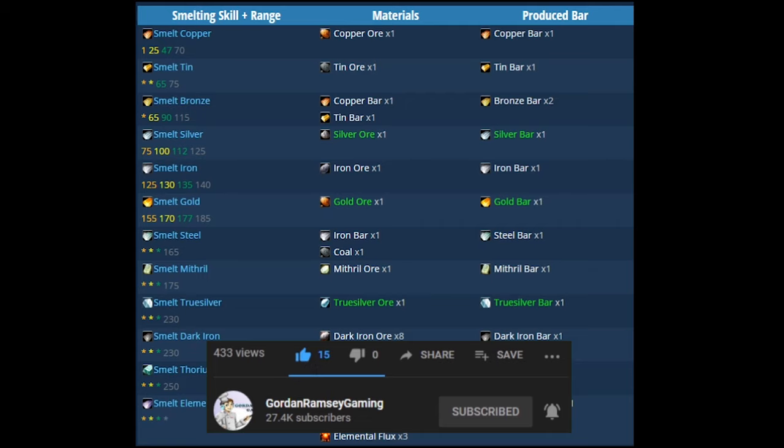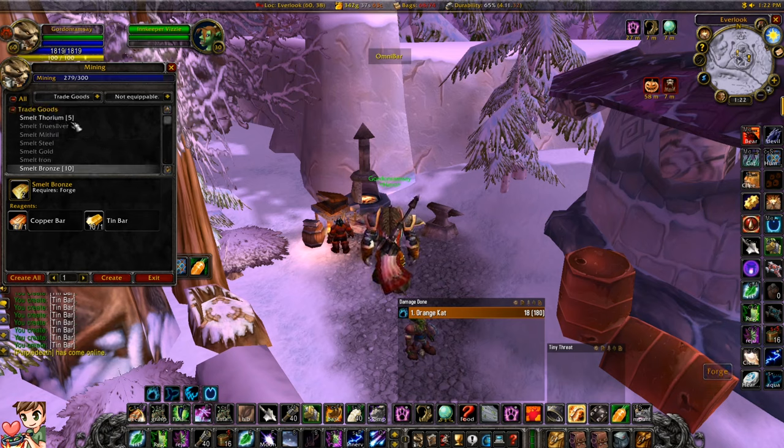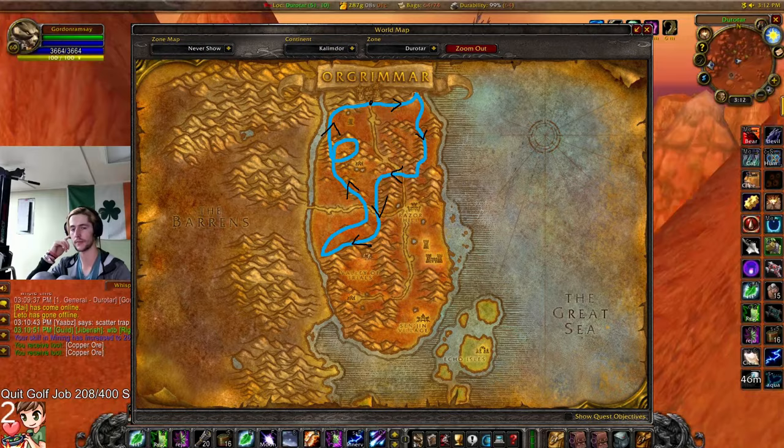There is a little gray area though. To reach 125 and be able to smelt and mine iron, you can smelt all the way up to 112 with silver, but then you'll still have to get those last 13 points by physically mining yourself. But this is still a nice way to significantly reduce the workload you have to do. Once you acquire the mining skill, start off in Durotar mining copper ore.